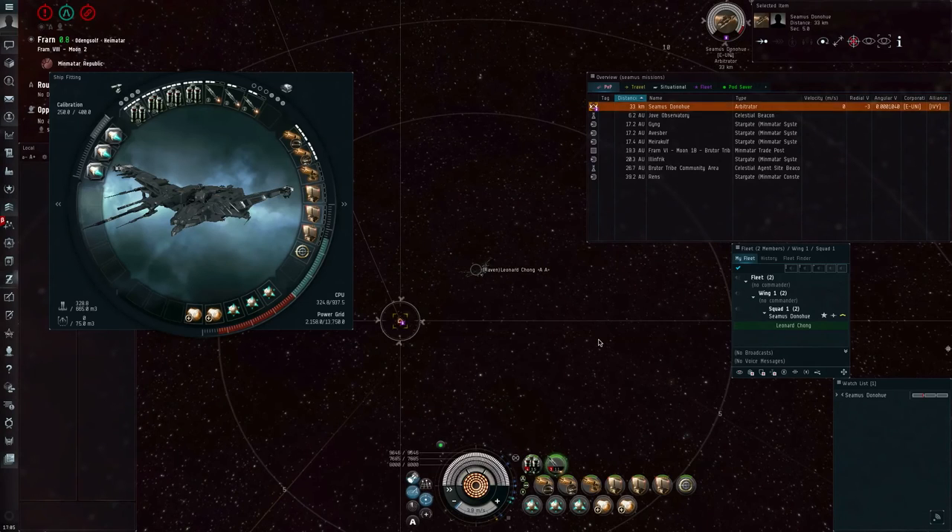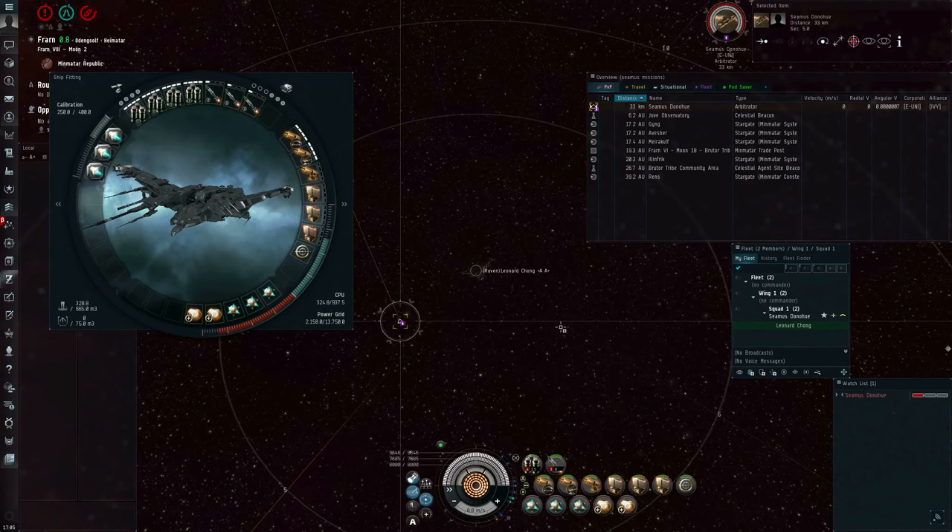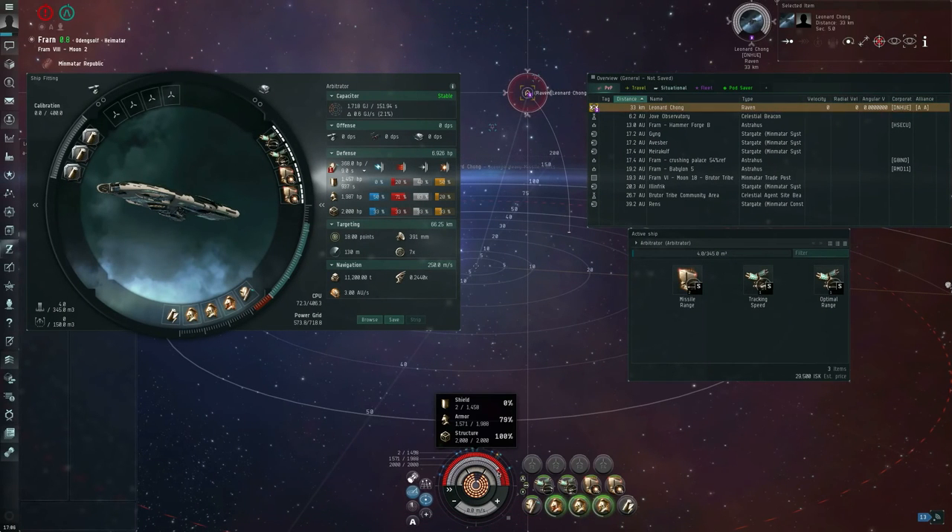Let me script both of these for missile precision and show you what happens in two cases. If I fire these missiles without any guidance disruption whatsoever, the shields went down. Let me do four volleys against the armor and see what that looks like. That's four volleys of missiles shot at the Arbitrator, and you can see how much the armor has dropped: now down to 79% armor — I've lost one fifth of my armor.